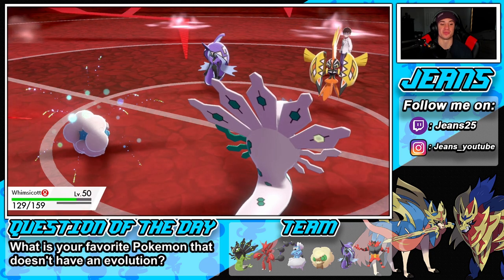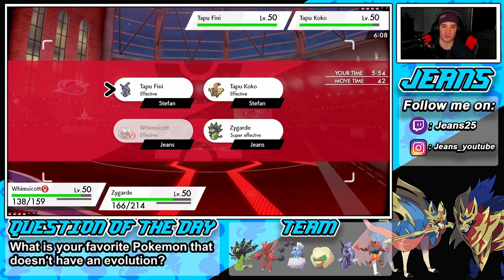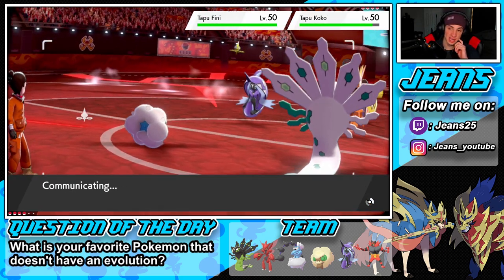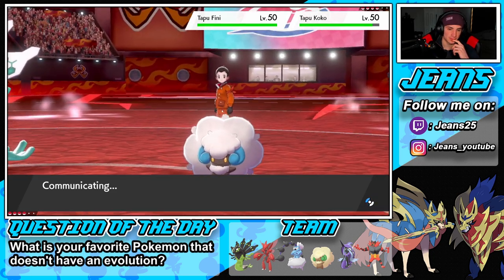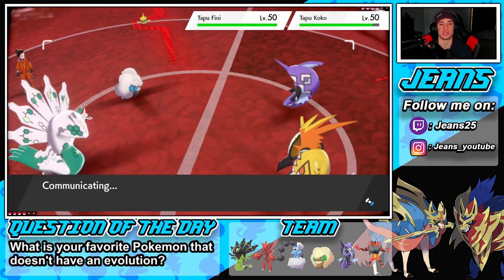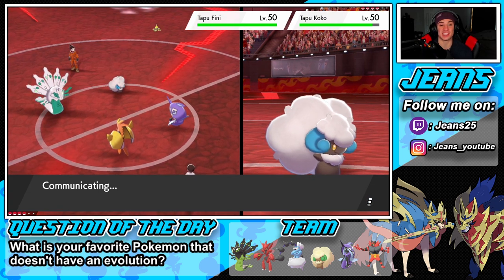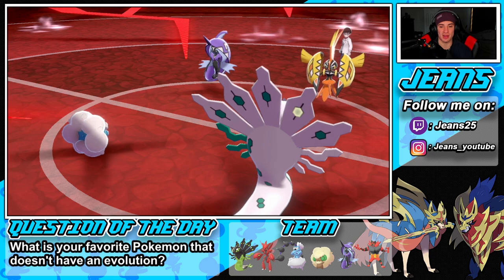Let's get a Moonblast over and Thousand Arrows — Thousand Arrows picks up the KO, we don't need the Dynamax. Tapu Koko is going down no problem, and Tapu Fini could go down here as well. We have Scale Shot on Zygarde — last time I used him we didn't use that move. Shiny Zygarde looks amazing — that teal color with white, beautiful. He protects Fini so Koko is dead.